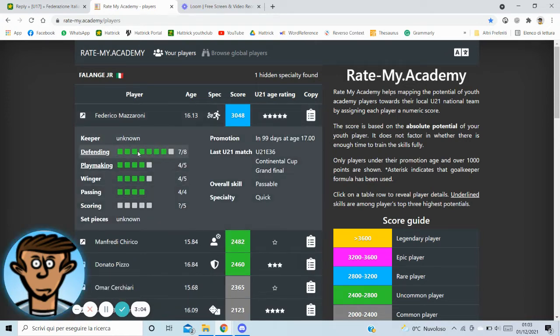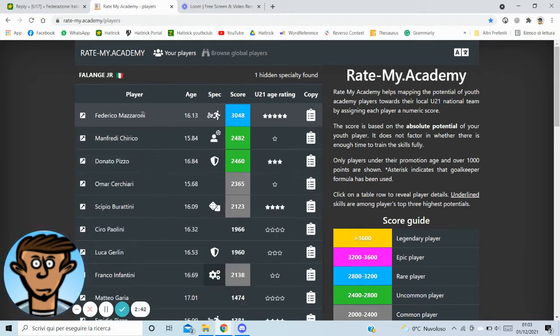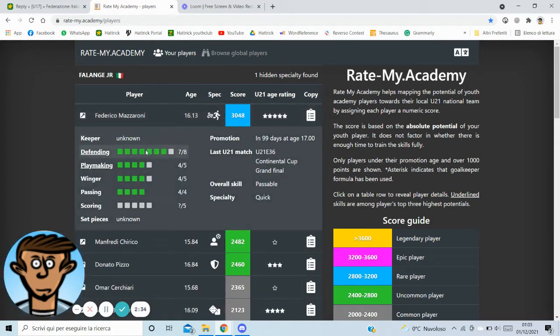If you select the player, you can find the skills, the days until the promotion, and more detail about the last match that your player can play in under 21. For example, Federico Mazzaroni can play until the grand final of EuroCup. He has a quick specialty and really good skill on defending, with an overall skill of 6.